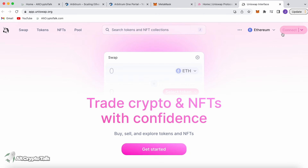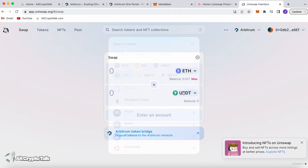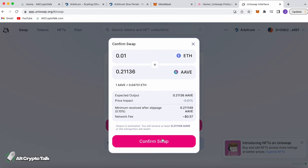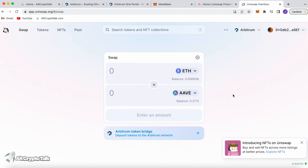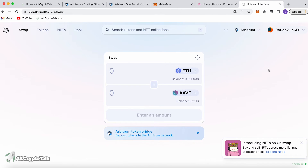On Uniswap, click the Launch App button. To get started, click the Connect button in the top right corner and click the MetaMask icon. We are now connected to the Arbitrum network, and Arbitrum is compatible with the Uniswap protocol. We have Ethereum at the top with our balance shown beneath it. At the bottom we choose our token — for example, we're going to choose Aave — and put in 0.01 Ethereum, which gives us 0.211 Aave. Confirm the swap, scroll down, confirm — success! Look how fast that is. Checking our MetaMask wallet, we have 0.21136 Aave. It's as simple, as fast, and as cheap as that.